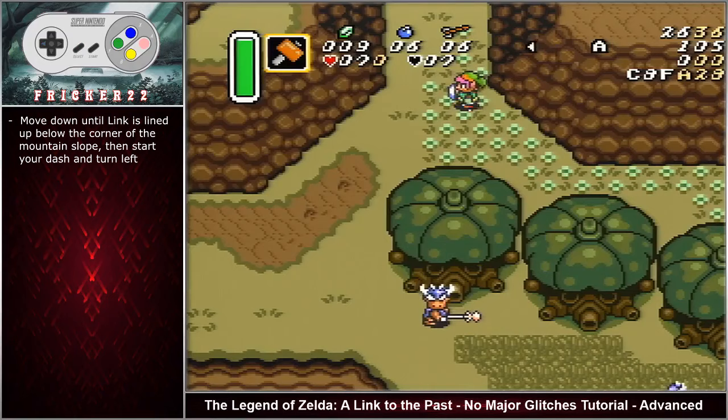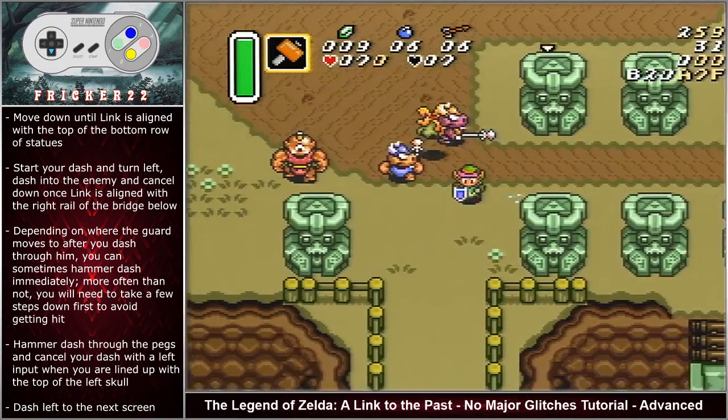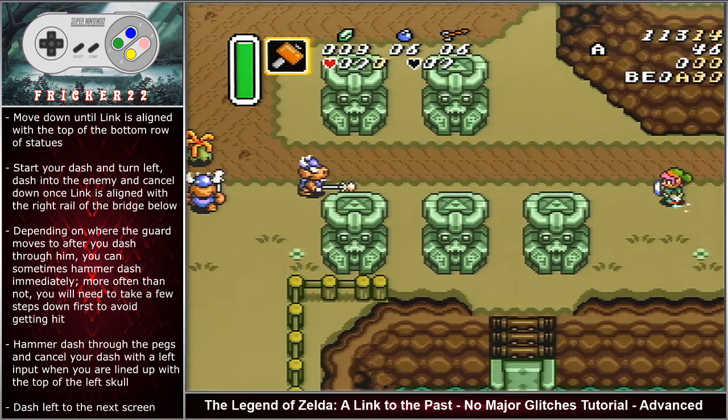Move down until Link is lined up with the mountain slope then start your dash and turn left. From the screen transition, move down until Link is aligned with the top of the statues. Start your dash and turn left, dashing into the enemy and cancelling down once Link is aligned with the right rail. Depending on where the guard is, you can hammer dash immediately or you may need to take a few steps down first to avoid getting hit.